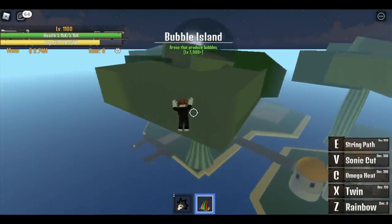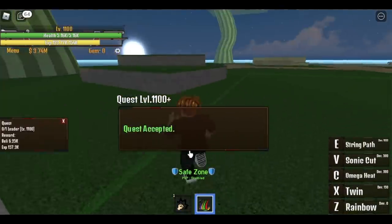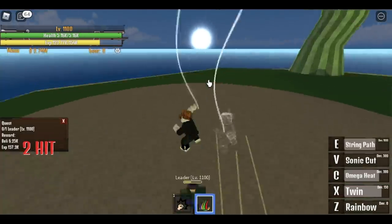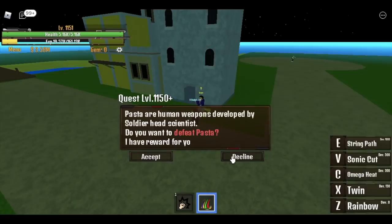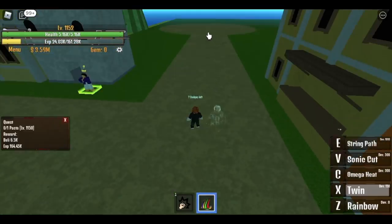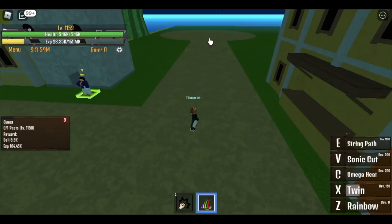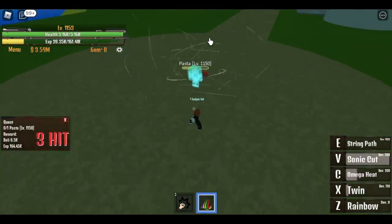At level 1000, you can go to the Bubble Island. We skipped a quest — start by defeating the Leader. Very easy with Twin: use Omega Heat, Sonic Cut, or Rainbow. When you reach level 1150, start defeating the Pacifistas. Use your C skill and Z skill and we're good. Do this until you reach level 1250.